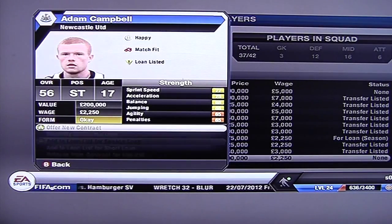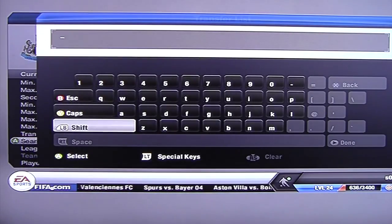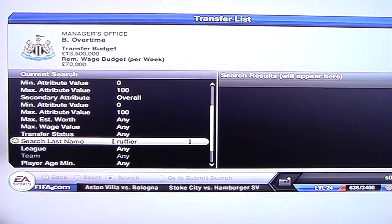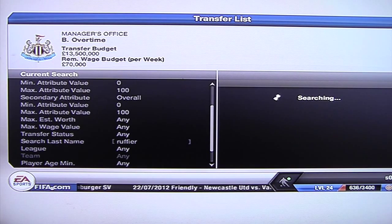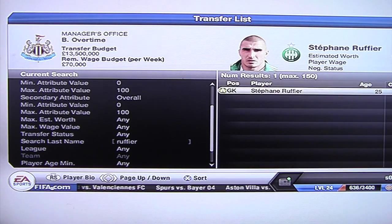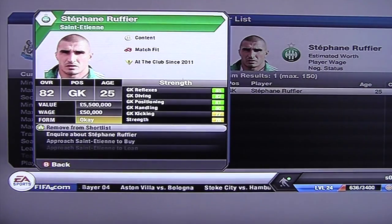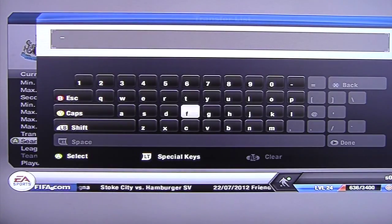Right, now to buy some players or at least put them on shortlist. I know who I want — I've already done some background research into this. We need a goalkeeper first if we're selling Krul. I know him as Ruffier — I don't know if that's how you pronounce it, but that's how we're going to say it. Let's add him to the shortlist for now, because we won't sign anyone just yet until we've sold some.